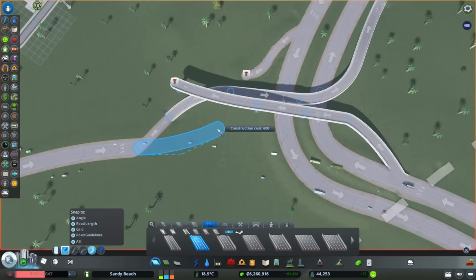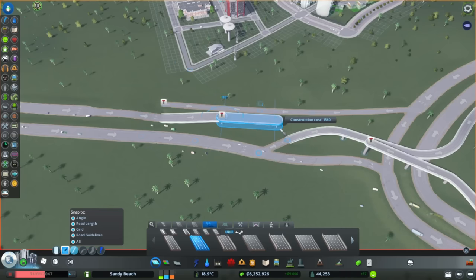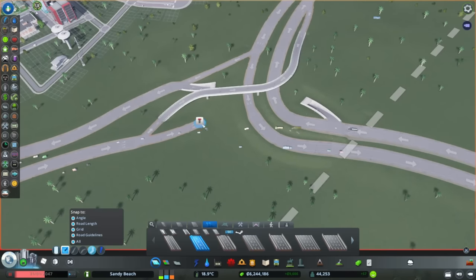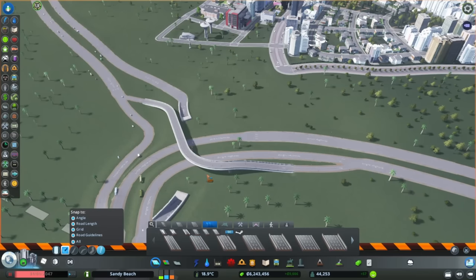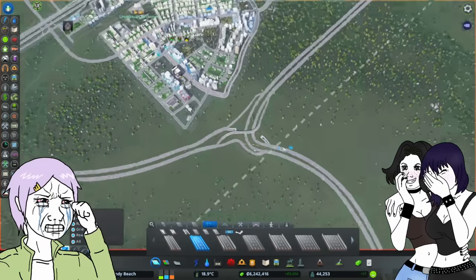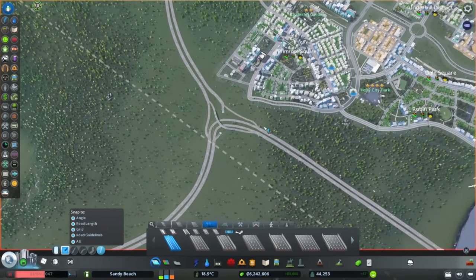I promise this will look halfway decent once I'm done. After many failed attempts, we might actually go under here. We've got all three roads and it's getting there — that looks a lot cleaner. We can use lane mathematics to downgrade this, and if we want more symmetry, we come along with the highway like that and downgrade those to two lanes. Interchanges are never perfect, and this is probably one of the worst I've ever built, but let's keep working at it. I think this curve just needs to be a little more sweeping — it looks much nicer now.